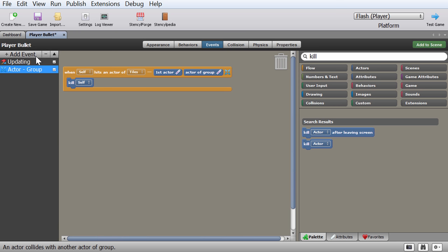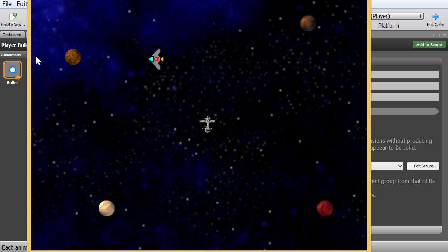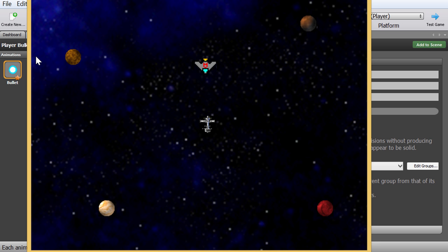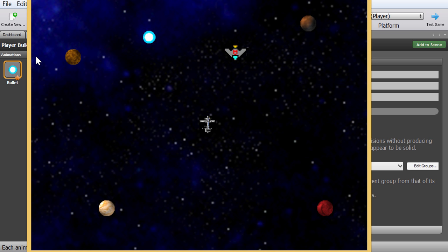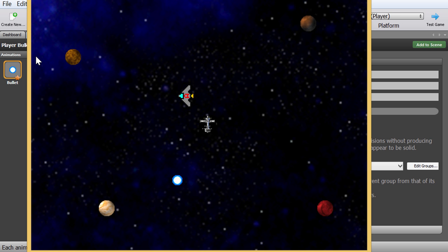Troubleshooting time: when I was shooting, nothing was happening even though the actor groups and collision events were defined. The problem was that the bullet didn't actually have a proper collision shape. I went back to collisions and realized I needed to add a Circle collider — the square wasn't registering correctly. Once I added the circle collision and reassigned it as type Bullet, the bullets now correctly die when they hit a tile, including space stations.